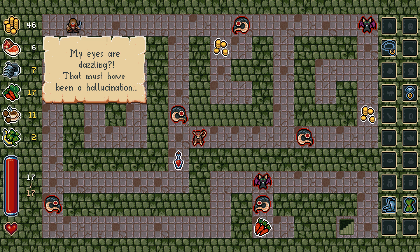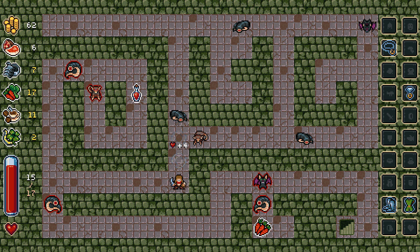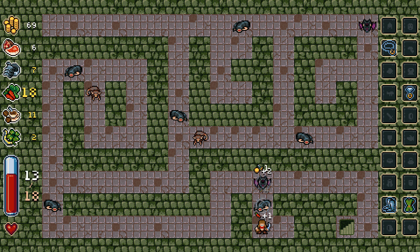My eyes are dazzling — that must have been a hallucination. Why are there hallucinations here? Alright, I can't one-shot you, but there's plenty of heal-y stuff, so let's take advantage of it. Have I ever dodged an attack? I wonder about that. Am I going to have something to do with all my money?